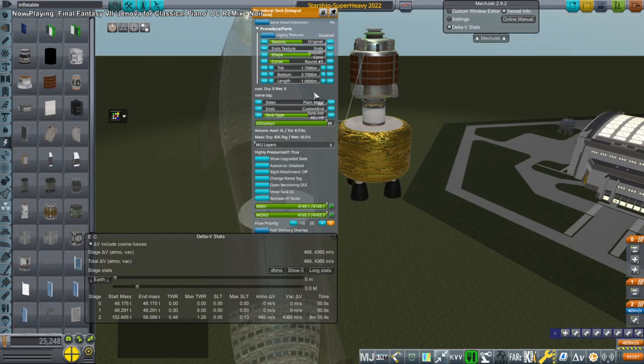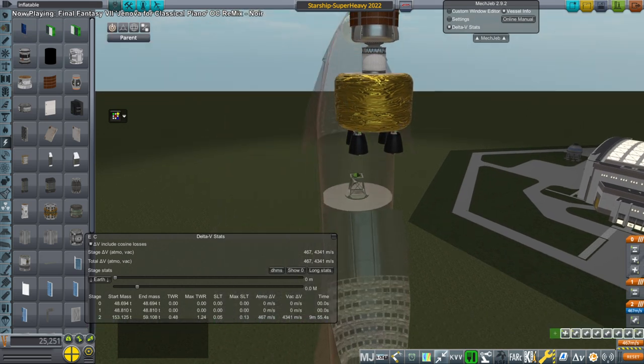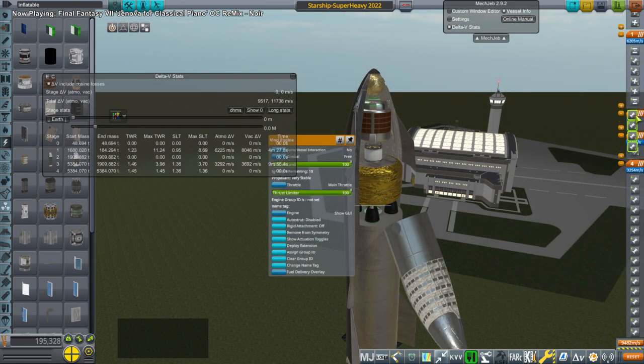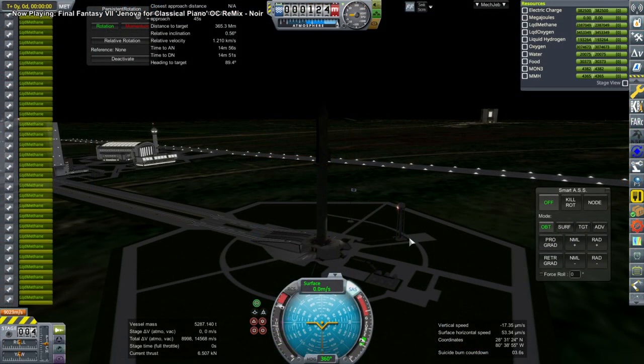We have that stout stage, and then we put our payload — food, water, and oxygen — for Mars. We have an inflatable heat shield so that will help it capture around Mars, and of course RCS thrusters to help it maneuver and hopefully get to our stations around Mars where we need supplies.